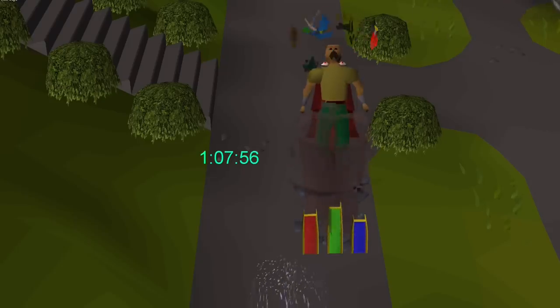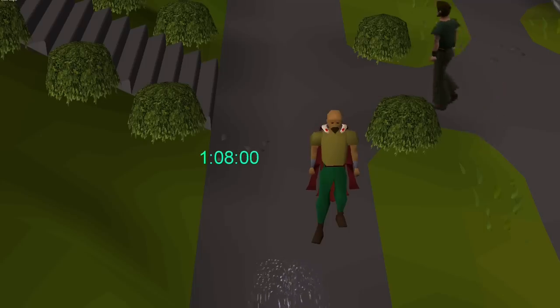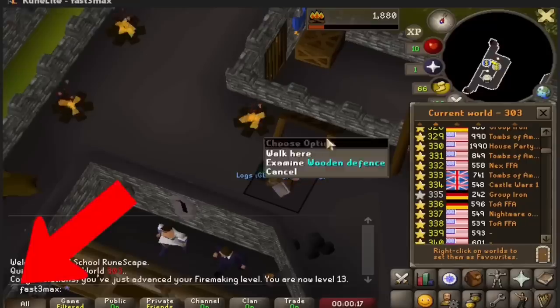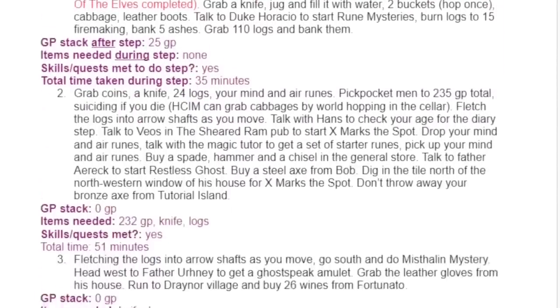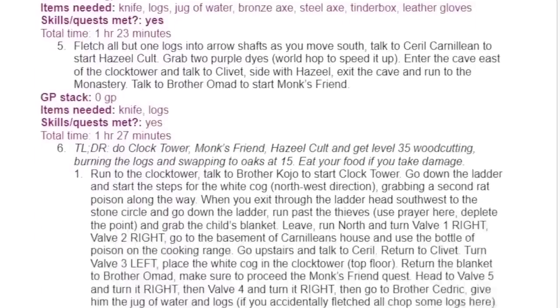My goal is the Max Cape. With the clock always ticking, I want to do it in the shortest gameplay time possible, as an Iron Man. Because I chose to be an Iron Man, this little helmet next to my name prevents me from trading or using the Grand Exchange, so I have to get all items myself. Since pathing is essential on an Iron Man, a lot of theorycrafting and planning goes into this Max Cape run, and thankfully we have a great guide to follow.